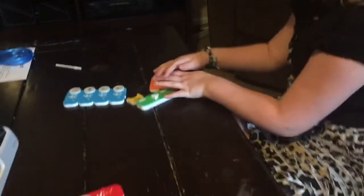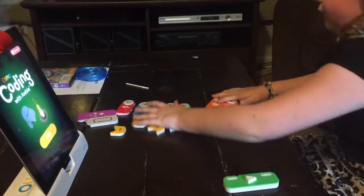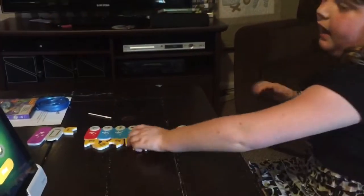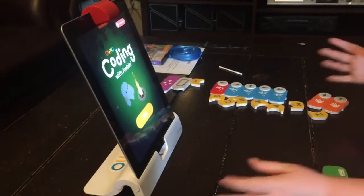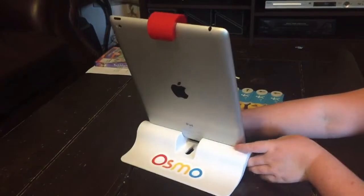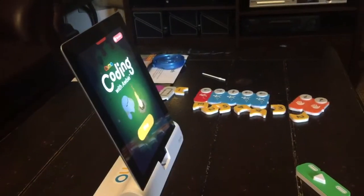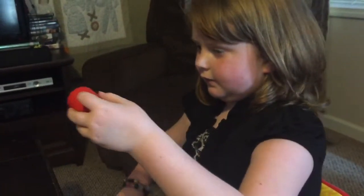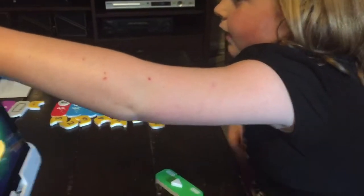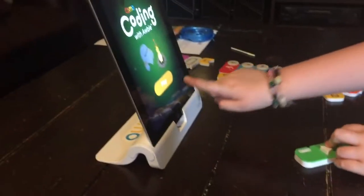So let's put all of these to the side except for the green one. You're going to need an iPad, and you're going to need a stand, and you're going to need this little thing that kind of has a mirror inside so that it shows what your answer is. You're going to put it right there where that red thing is, and then you are going to press play.